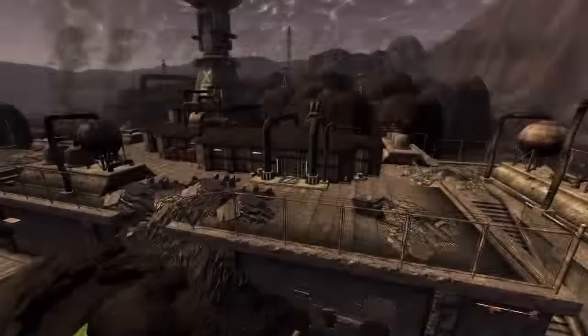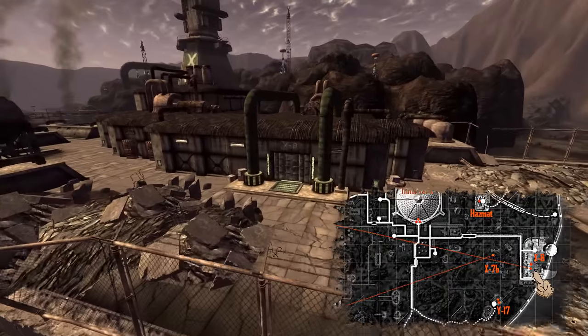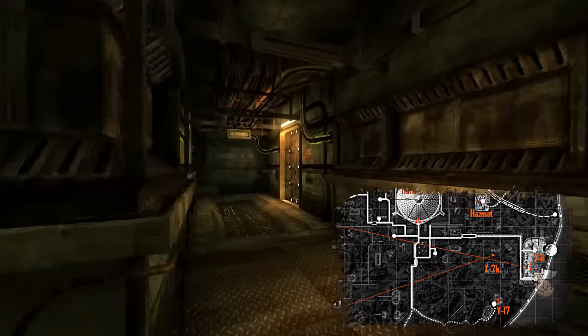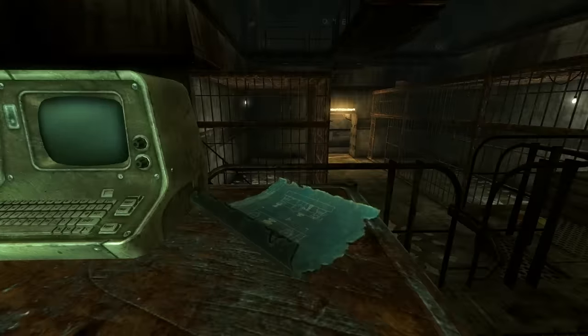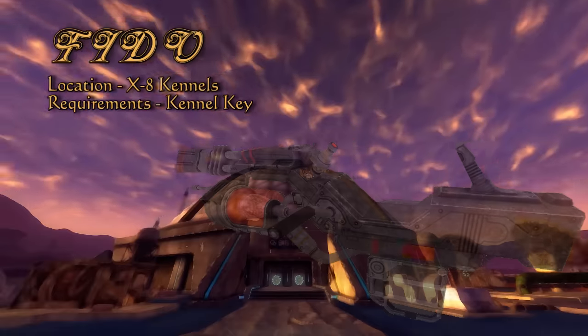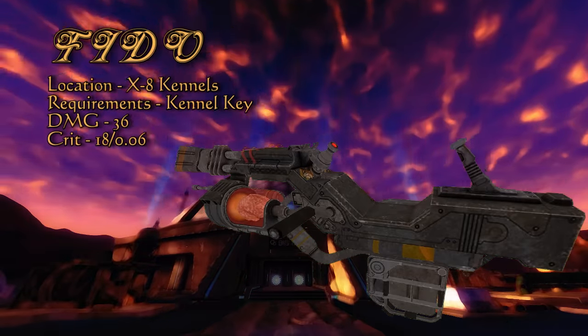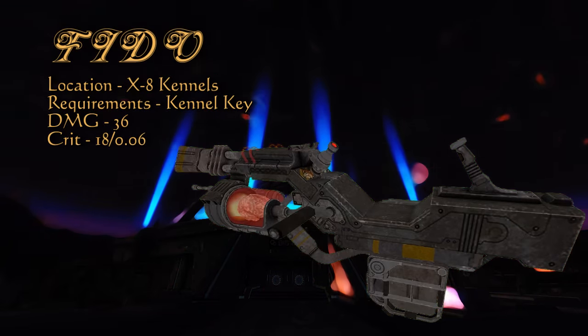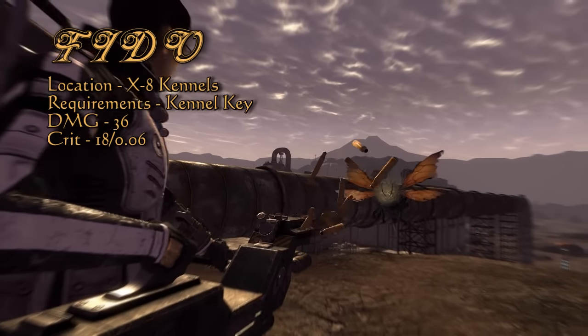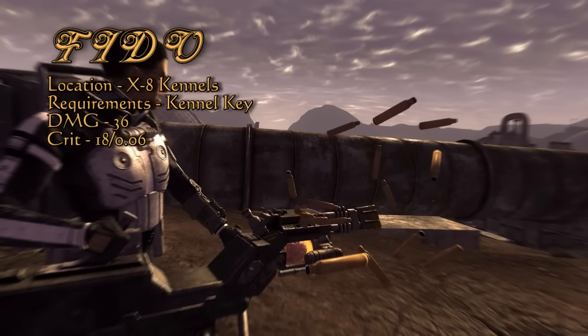I delayed speaking of the K9000 that you get at the beginning meeting the Think Tank, because now you can go into X8 and the kennels to get the blueprint for Fido. After getting this, you need only find a workbench and upgrade your K9000 Cyberdog Gun to a much more powerful version. Instead of using .357 magnum rounds, it now uses .44 magnum rounds, increasing overall base damage by 10 to 36. Sadly the AP cost has been increased by 1.